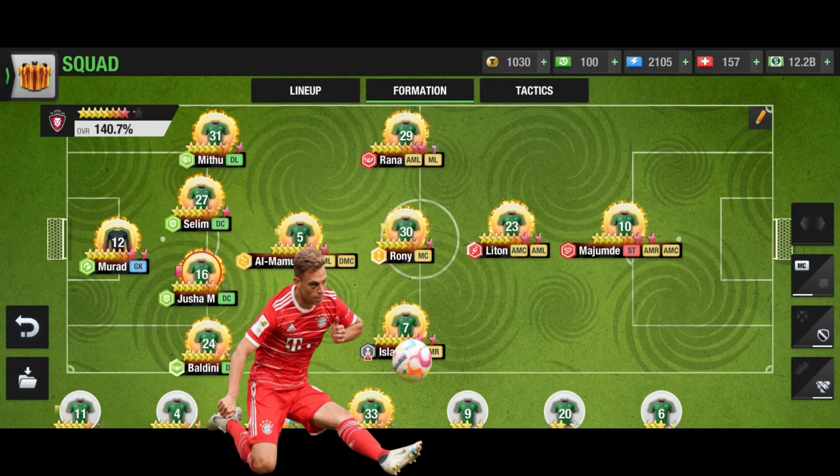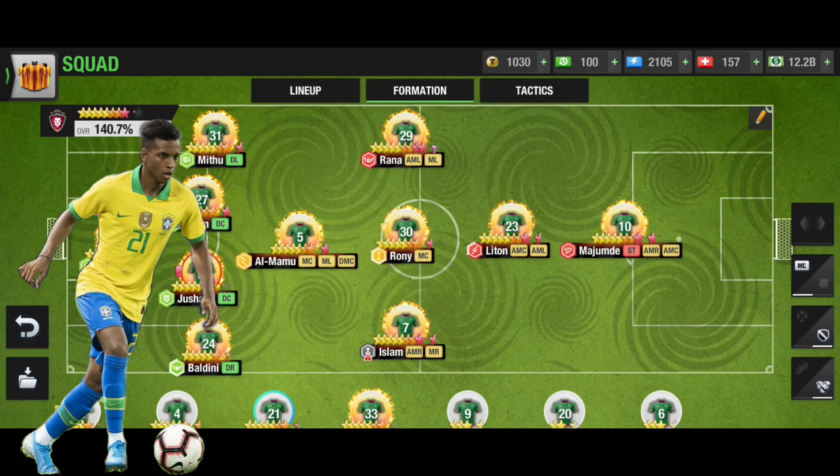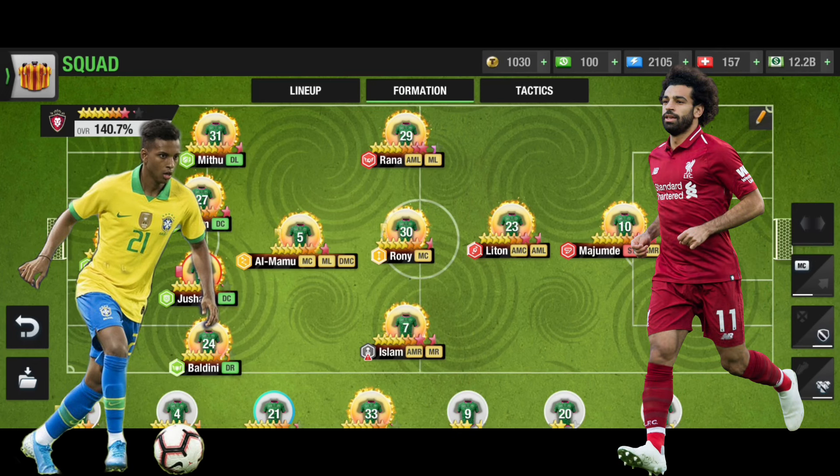The 4-1-3-1-1 also has a balanced field, as it has ML and MR who work as wingers, plus one MC. The DMC will back up in midfield as well, making it technically five midfield players. It is quite strong in midfield — almost a magical figure there. Now, looking at the attack...